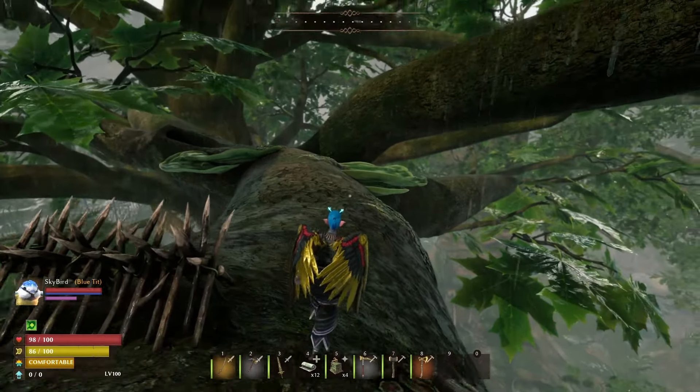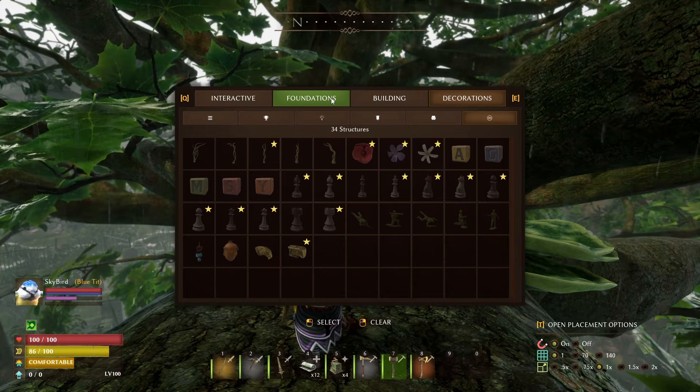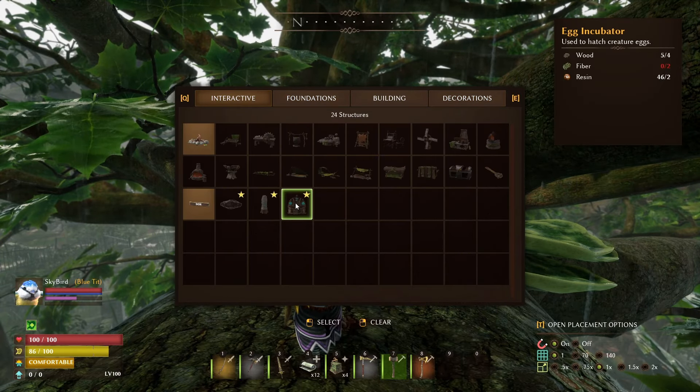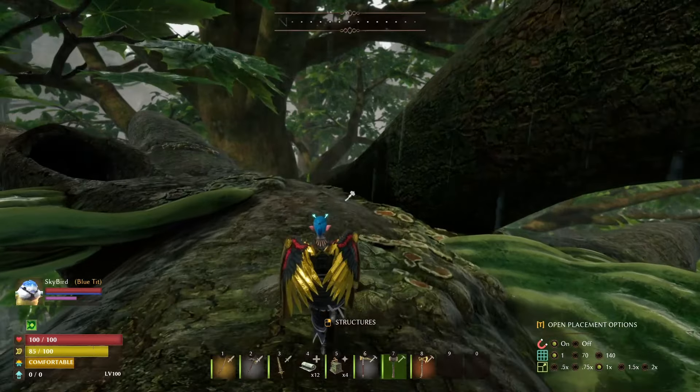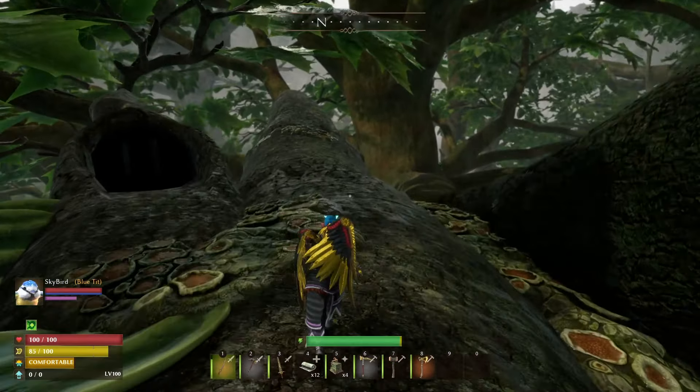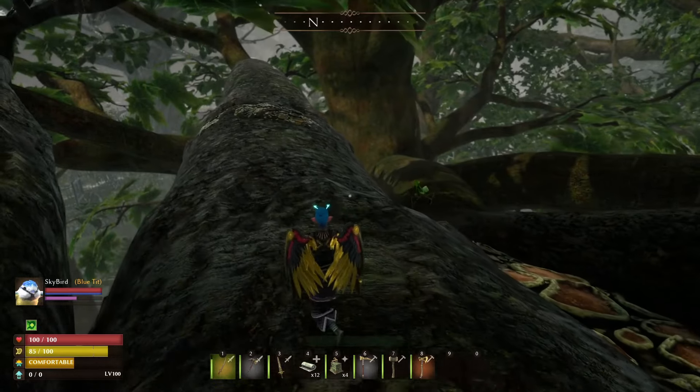They did have a similar model in the game already but they just didn't work. So it's nice to see it working. What do we need to make that incubator? Wood, fiber, and resin — nothing crazy. We just had a storm and it's raining again. I'm going to try and see if there are any eggs.